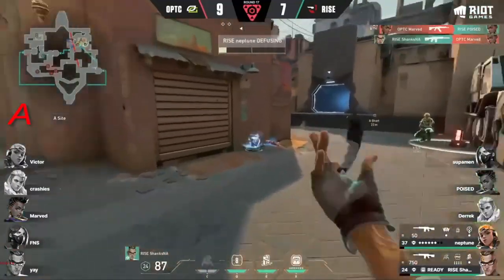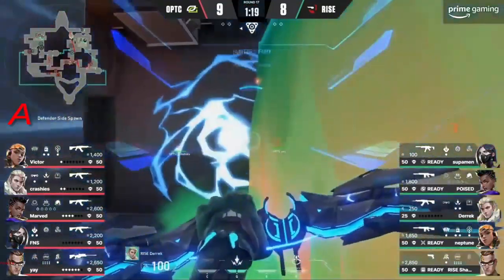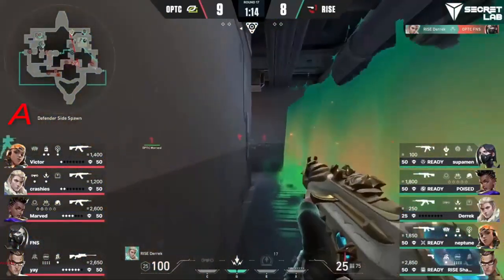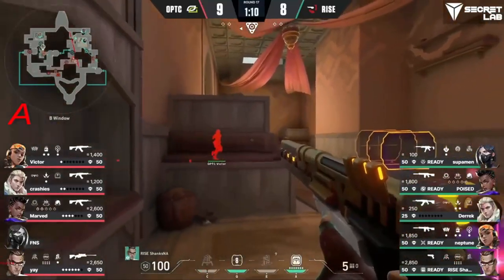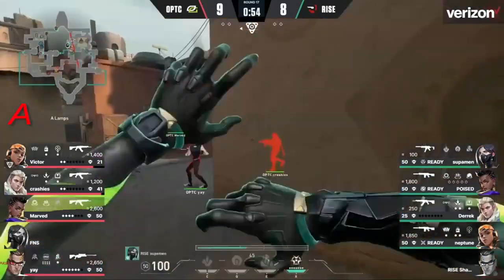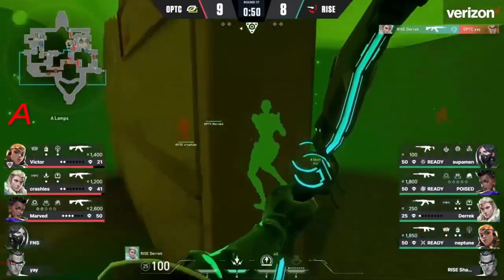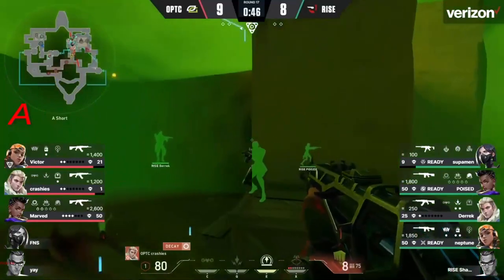Crashies goes forward, takes down Derrick, takes the fight straight to Rise around the U-Haul position and the trades keep coming through. Rise picking up the frags — there goes the Viper's pit. It's all on the Astra, gonna try to do his best but there's just too many numbers from Optic around short and showers. Derrick able to punish — that's a beautiful big play, the controller gone, one that denies all the info on this A site.